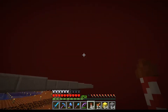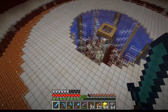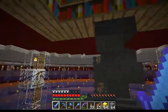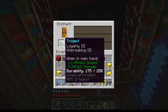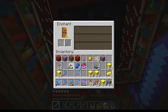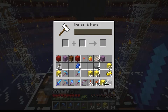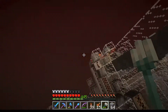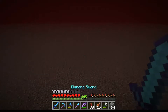The final thing we're going to do now is set up the trident. We're going to start with Unbreaking 3, Loyalty 3 — Loyalty means it comes back — and then we'll put Mending on it. I said I was going to do this last time but I didn't, so we're doing it now. Let's go test this out.